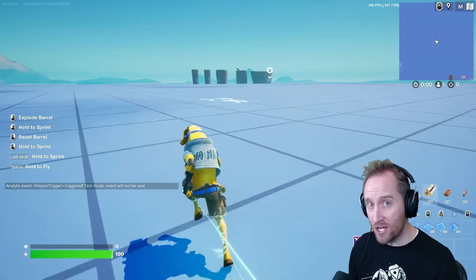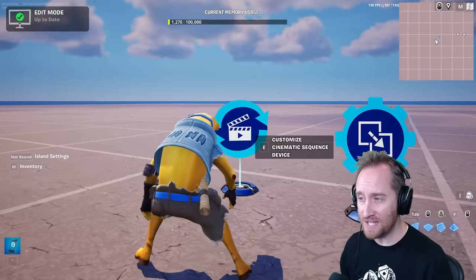I'm not very good at UEFN or the Verse stuff, but I set up a level sequencer to slow down time when I sprint — I cannot wait to test this. Left shift to slow time, only while holding it. I jump, hold it, and slow time down, then it's back to normal. I can build in slow motion then speed back up. I can jump off an edge, slow it down, and get down safely. I love these new devices — they're so cool.